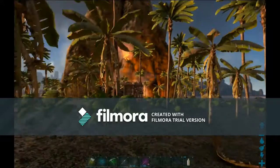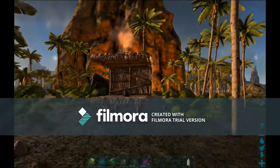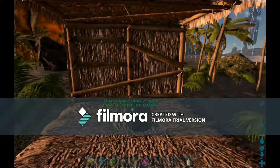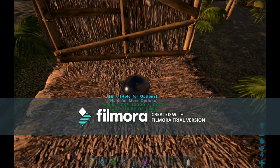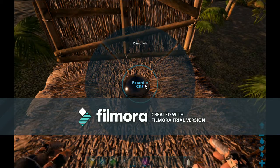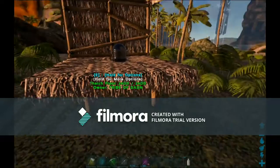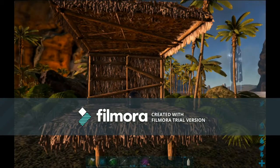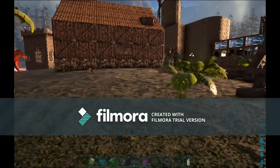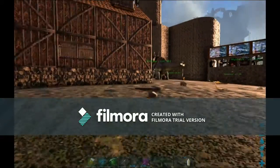I had built a structure out here to test the petard — and that's what it looks like. You're supposed to just be able to smack it and go on. But it won't light because it's on a friendly structure.